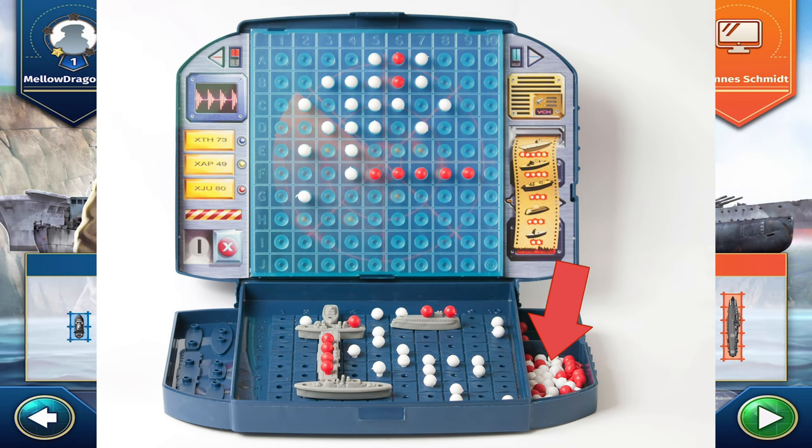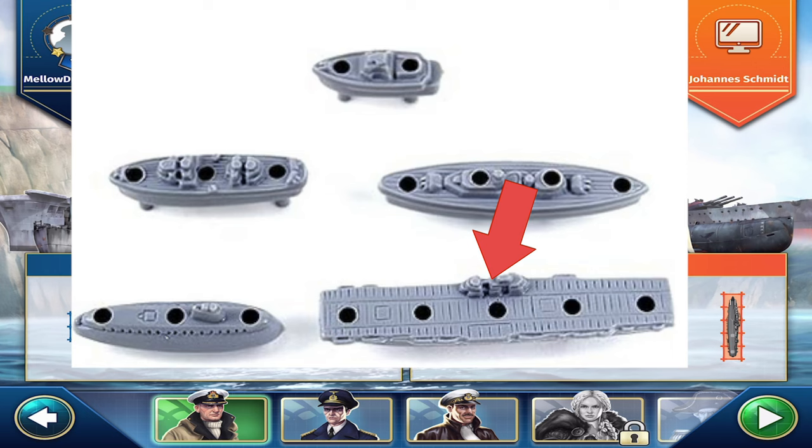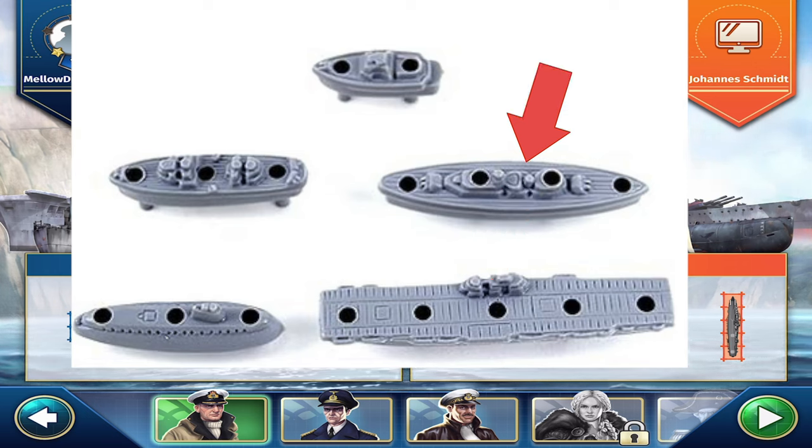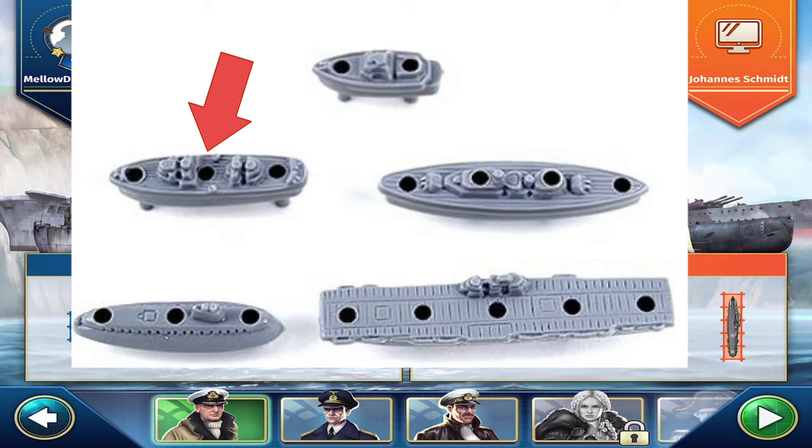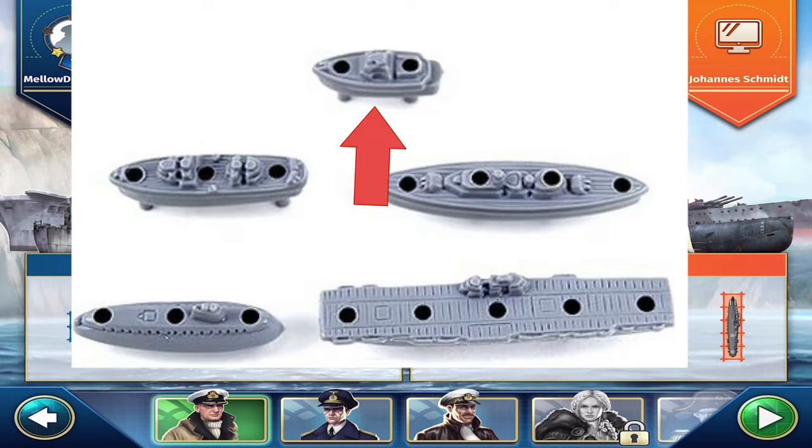You also have five ships. You've got an aircraft carrier, which is five pegs long. You've got a battleship, which is four pegs long. You have a submarine, which is three pegs long. And you've got another three-peg-long ship. And then you've got a little tugboat that's two pegs long.